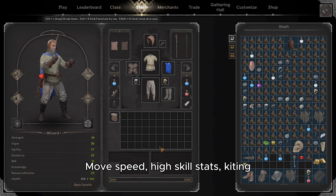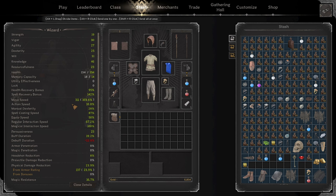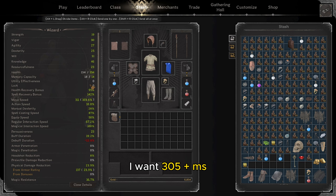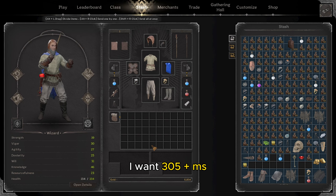Then comes move speed. Wizard is a high kiting class — we don't want to be hit by our opponent and we want to be able to kite them around, so move speed is really important. I try to look for around 3 or 5 and more move speed. On my most expensive kit, the move speed is around 3.11. So that was it for the stats we want.